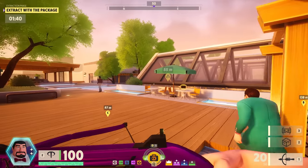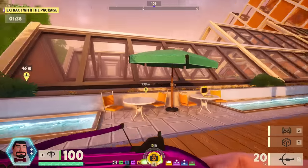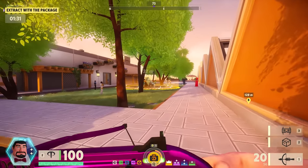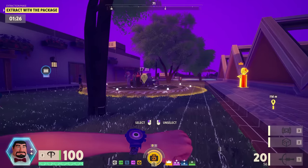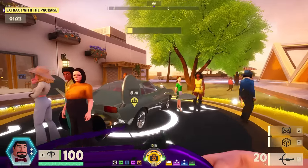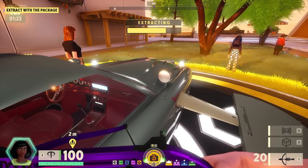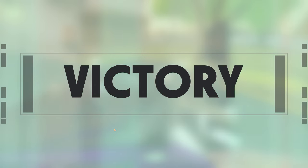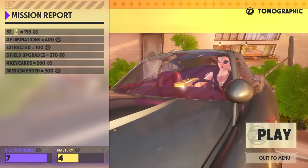Here we go — 55 meters away from victory. I might be the only one left in the game. I forgot — if you take the briefcase you have a free ability to detect players in your vicinity, like when you grab a bounty in Hunt: Showdown. It's not highlighting anyone. Just have to stand within the extract circle and then I'm gone.